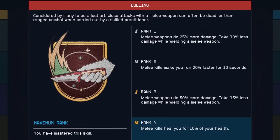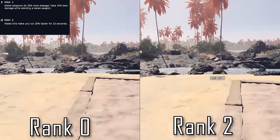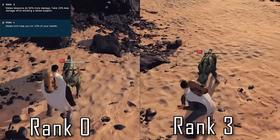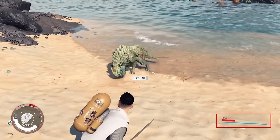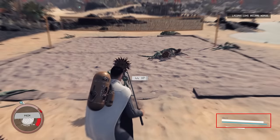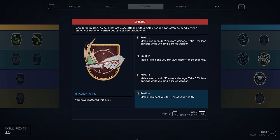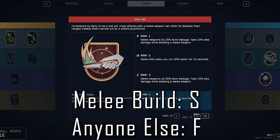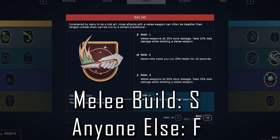Second is Dueling, and this is obviously a must-have for anyone trying to make a melee build viable. You deal more damage and take less at rank 1. You run faster after kills at rank 2, which is helpful for gap closing, considering you actively put yourself in the line of fire with a melee build. Rank 3 is an improved rank 1, and rank 4 is another welcome solid buff that heals you for 10% of your max HP with every melee kill. The unfortunate thing about this skill is that it is exclusively for melee weapons and does not improve unarmed combat lethality or provide any defensive benefits while unarmed. In terms of ranking, this is basically a must-have S tier skill for melee builds — but if you're not planning on hacking and slashing your way through Starfield, this skill is probably absolutely useless F tier garbage to you.